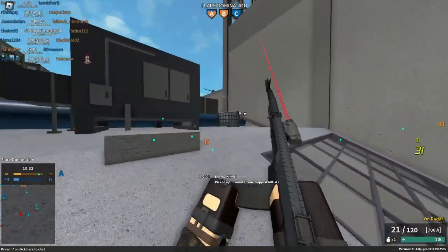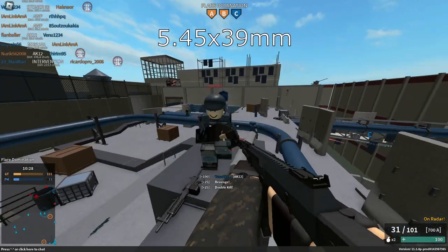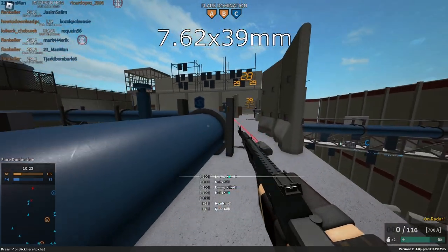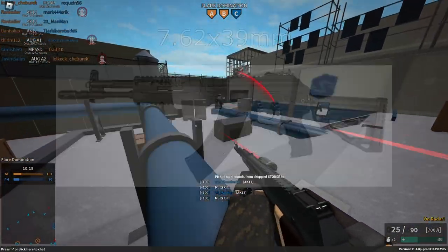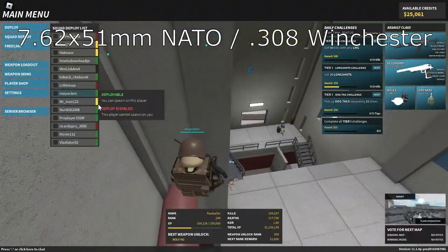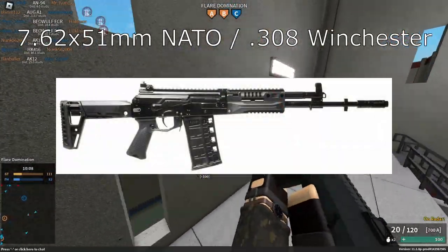The most common calibers used by AK-12 variants are the aforementioned 5.45x39, used by guns like the AK-12 itself, the AK-12K, and RPK-16; 7.62x39, used by the AK-15 and AK-15K; 5.56x45 NATO, used by the AK-19; and finally 7.62x51 NATO or .308 Winchester, used by the AK-308.